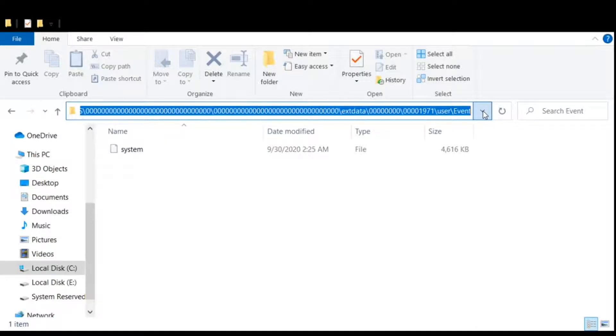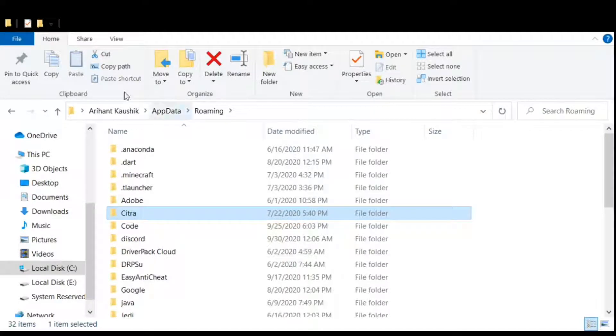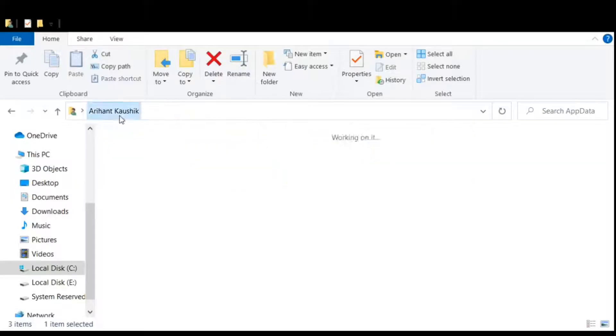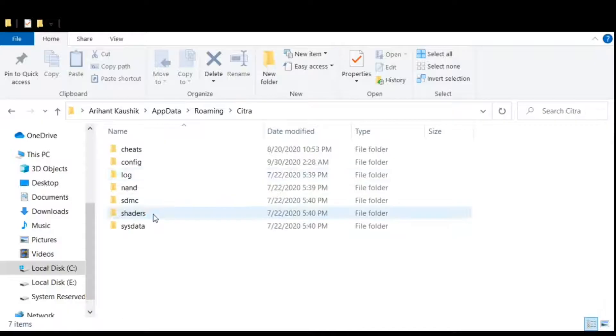Now go to your Windows search bar and type %appdata% and press Enter. You will open the AppData folder — this is a hidden folder, so you have to follow this step. Then click on Roaming, then Citra, then sdmc.